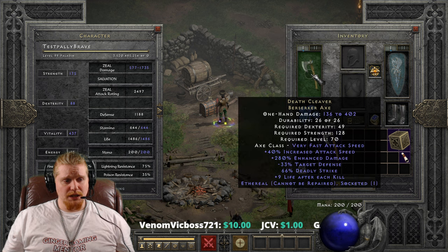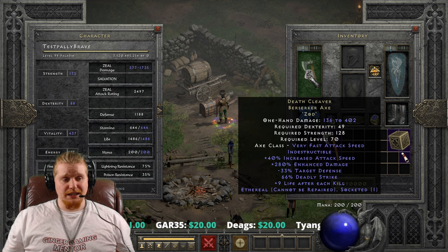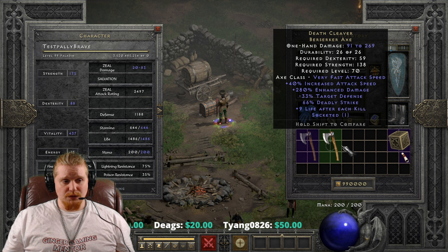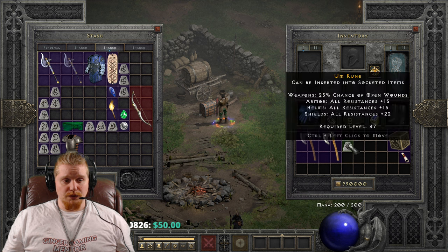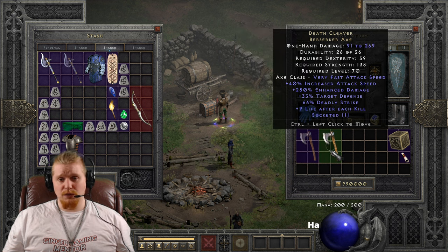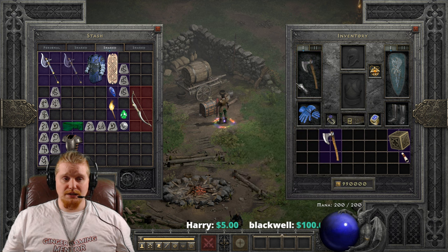The ethereal version, of course, has a lot higher damage at 136 to 402. The downside is that you do have to Zod it, so you'll need a Zod rune handy. This is a downside though, because if you wanted to make it faster — add a 15/40 jewel, a Shael rune, an Um rune for open wounds to stack with deadly strike, or a Ber rune for some extra crushing blow — you can't do any of that to the ethereal version, because it has to have the Zod to be useful.